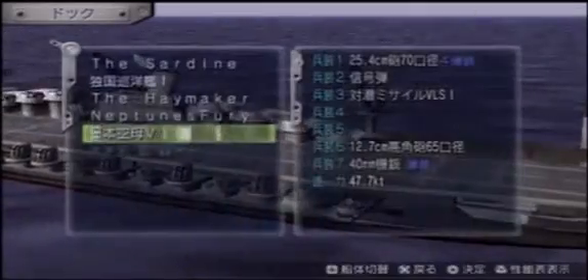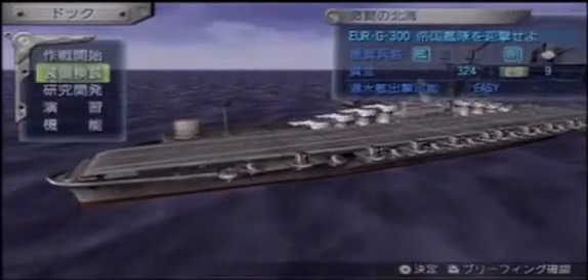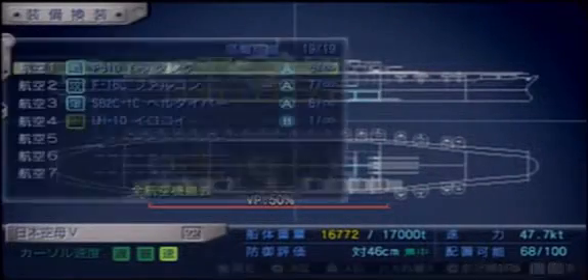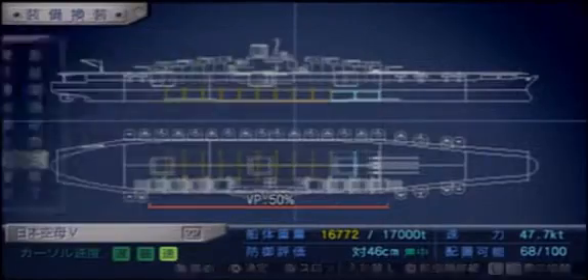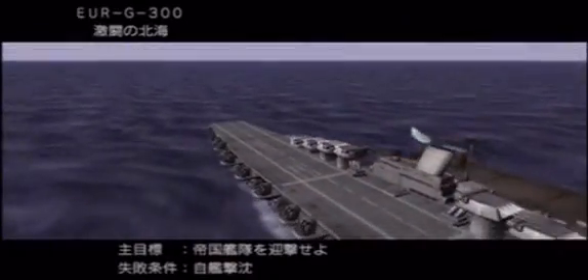We've got mission 300 here and it is a doozy. I want to try to bring the aircraft carrier, but first I should look at what planes it has because that's going to matter quite a bit. That must be the fighter, that's definitely the bomber, and that is the interceptor. So we'll go with one less bomber and one more interceptor. That should help us out in this mission.